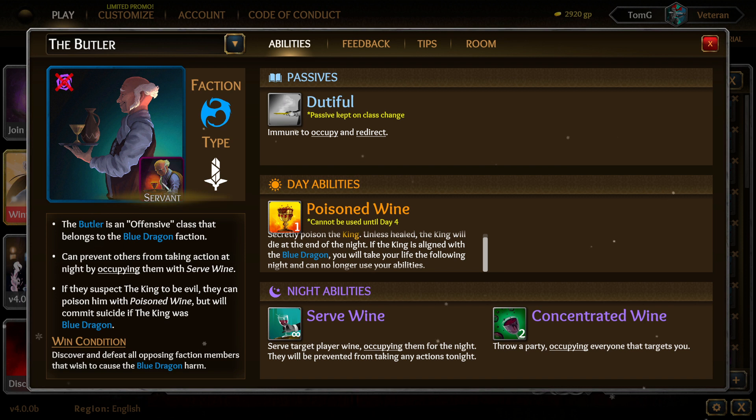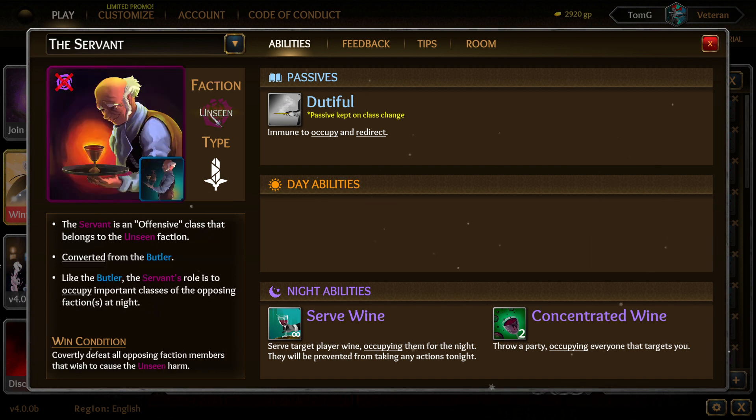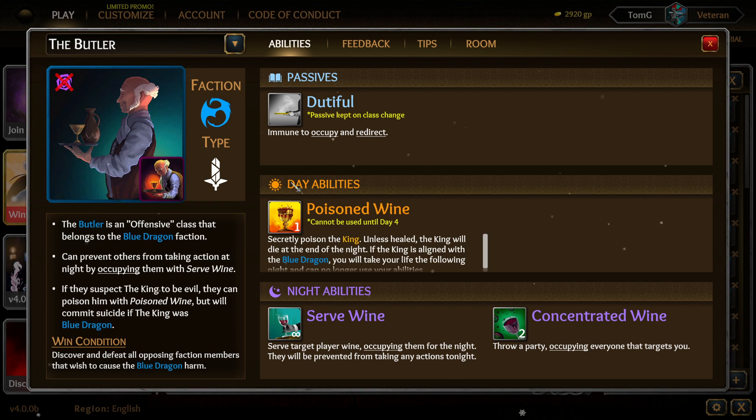They can also use Concentrated Wine, occupying everyone that targets the Butler — which is quite powerful. Now the Servant is the Unseen version of the Butler — an offensive class converted from the Butler. Like the Butler, the Servant occupies important classes at night. However, notice there are no day abilities — the Servant cannot poison the King. That's one way to spot the difference. The night abilities, Serve Wine and Concentrated Wine, are literally the same — just no poison.